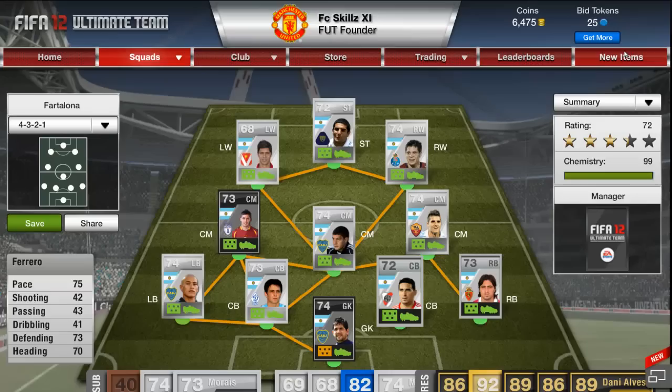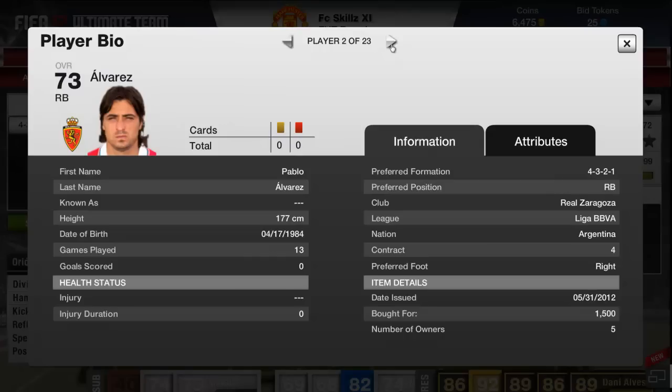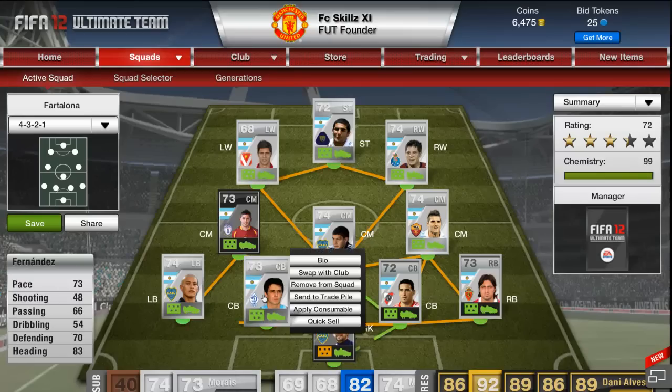I paid 19,250 for Orion. Alvarez I paid 1.5k for because he's really rare and hard to find. Ferrero cost me 950 coins.